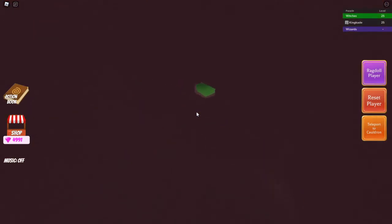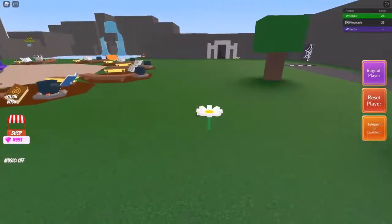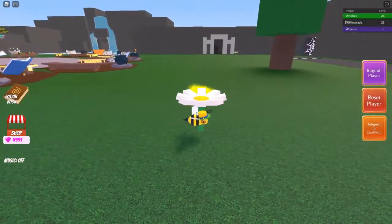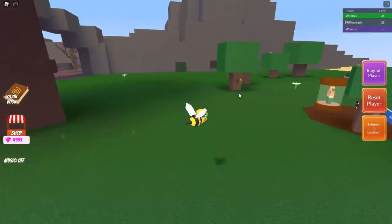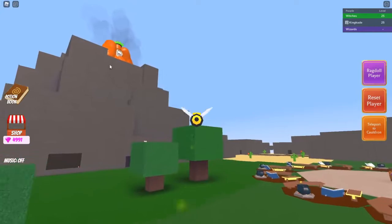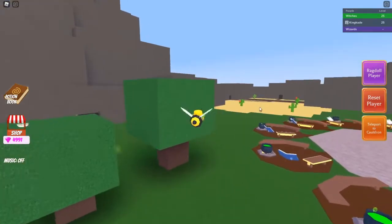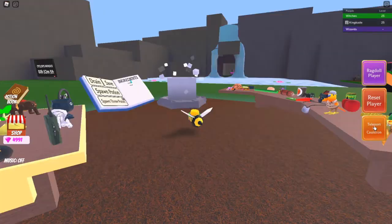To collect pollen, fly out of the tree and find each flower around the map. For example, there's a flower right here — run up to it, get the pollen, then run back in to deposit it. There's a lava flower on top of the volcano, a red flower over there, and some pink flowers in another area.